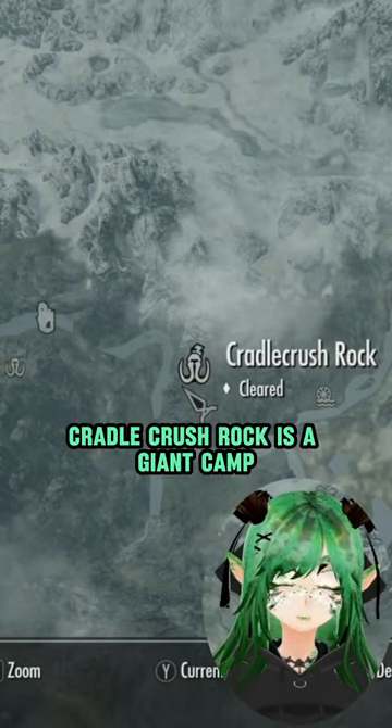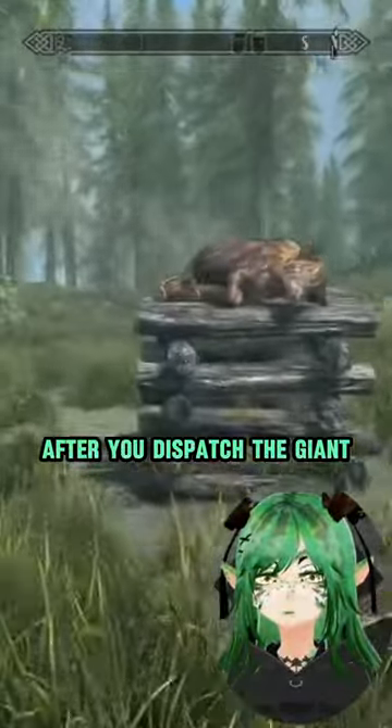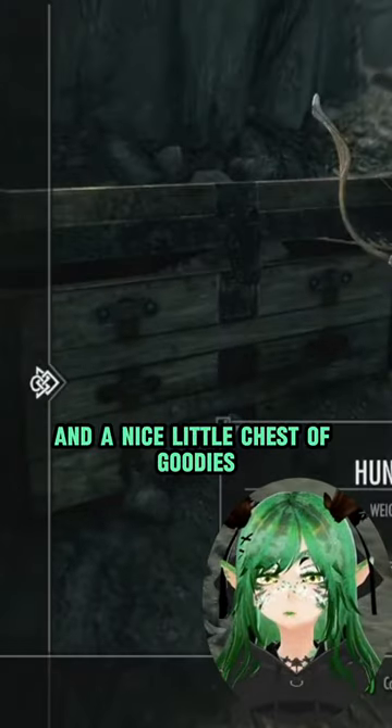Cradle Crush Rock is a giant camp located right here on the map. There isn't really much here after you dispatch the giant — there's some cheese, along with charred skeever hide, and a nice little chest of goodies.